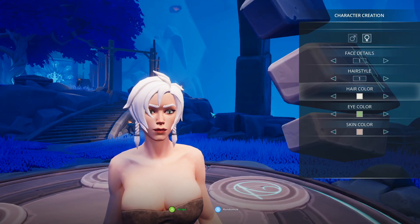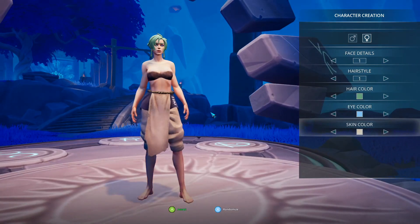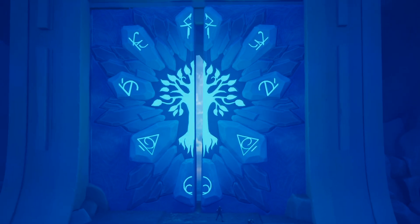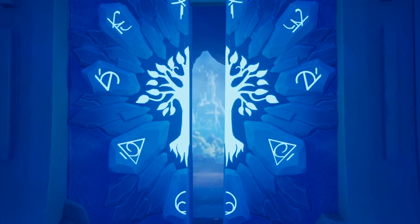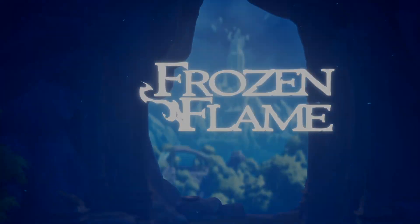Once you've completed that you'll then be able to go ahead and customize and choose your character, and it's got some really good little choices — lots of different colors, hairstyles and face styles. You're almost ready to start exploring Arcana on your own, really getting to grips with the combat, taking on new enemies and more as the gates open up. This is Frozen Flame.